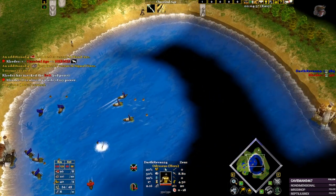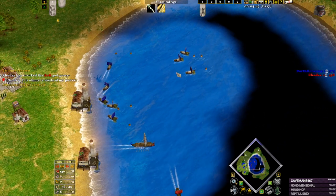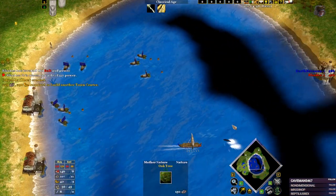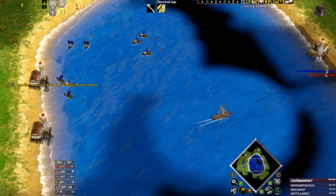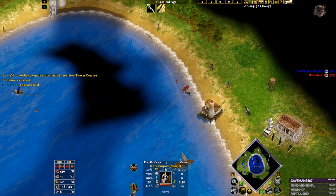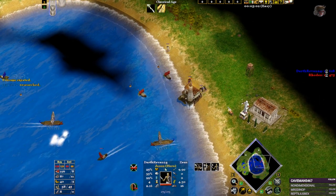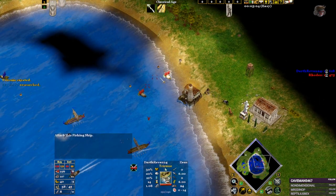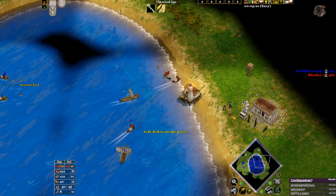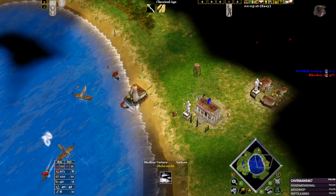The first trireme gets Bolt here because it's Zeus. We will have both our heroes out and triremes. You can also Bolt your opponent's first trireme. Our opponent didn't Bolt our trireme, so we can get his Centaur, for example. You can take this down, take down one of the triremes, and then apply pressure.